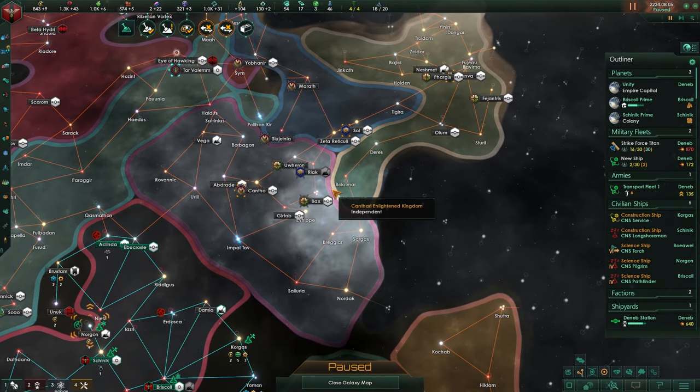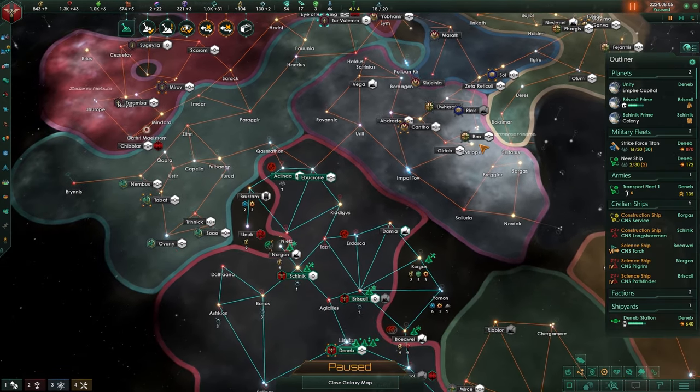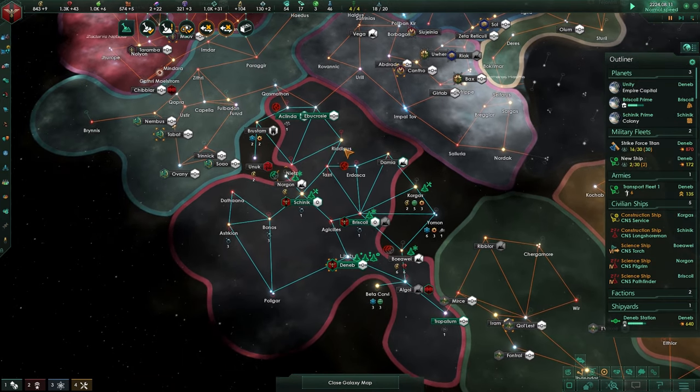We might want to start working more trade deals, just until we are able to deal with imminent danger. Let's slow this one down because there are a few things that we need to handle.